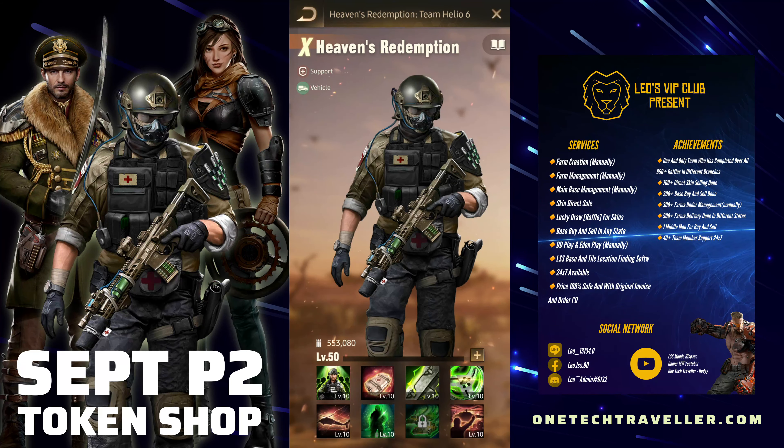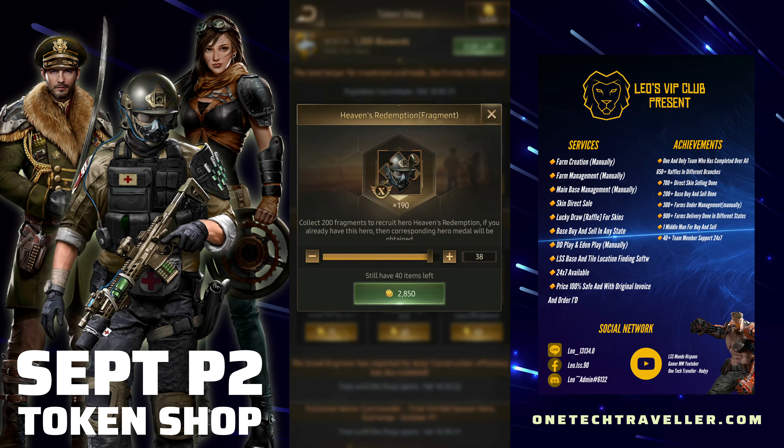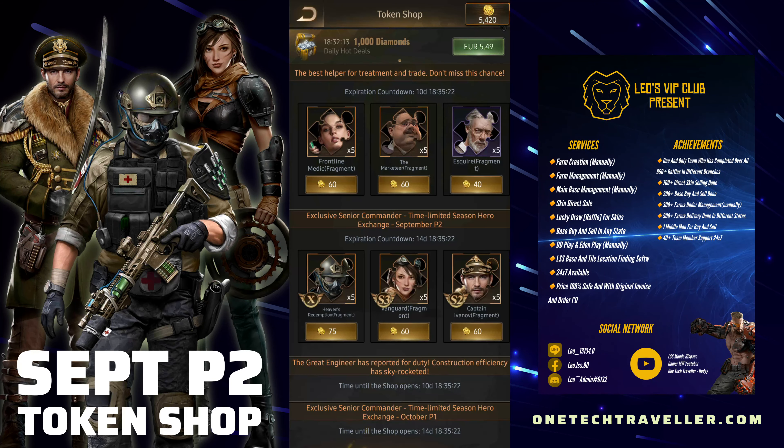Whether you should pick him up depends on how you're planning to use your tickets for the next season. I'd still lean toward yes — it's a bit of a gamble given how long it takes for these heroes to appear in the token shop, probably over a year. So if you have the tokens, I'd still say pick them up, but it's definitely a personal choice on how you manage your super tickets and season rewards.